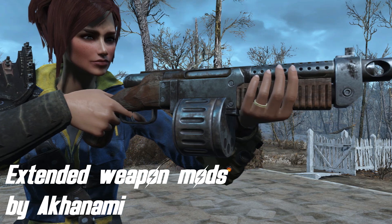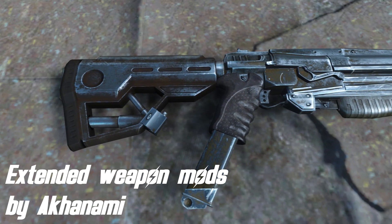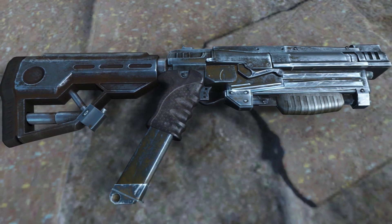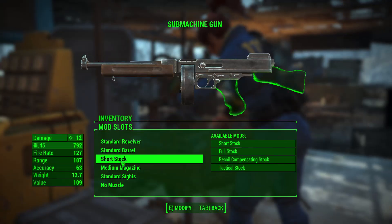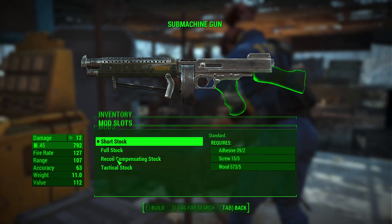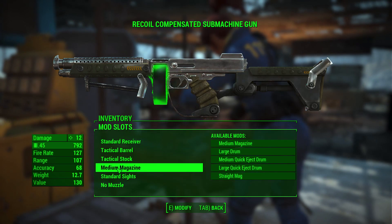Starting off we've got Extended Weapon Mods by Akhanami. This mod adds a bunch of new craftable mods that, other than changing the statistics of your modded weapon, also change its visuals. Currently there are new mods for Combat Shotgun, Combat Rifle, 10mm pistol, 44 revolver and submachine gun. As you can see, thanks to this mod you can change your 10mm pistol to a 10mm rifle that has a completely different design than the original.